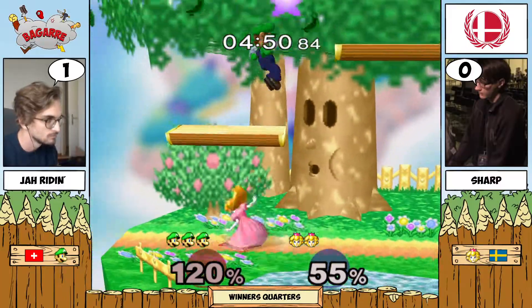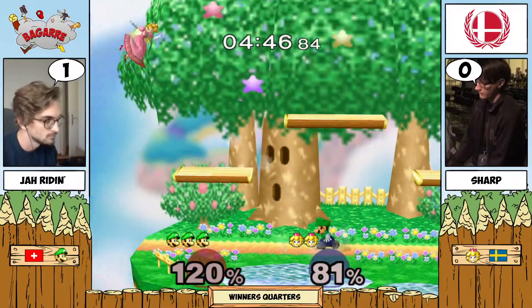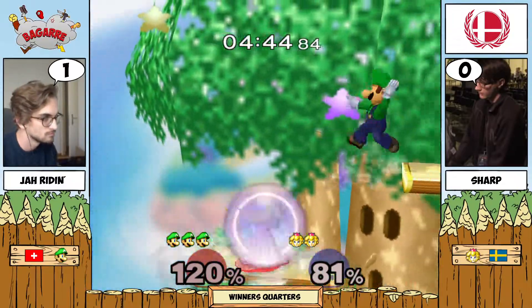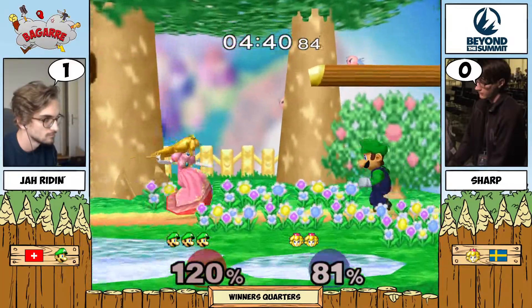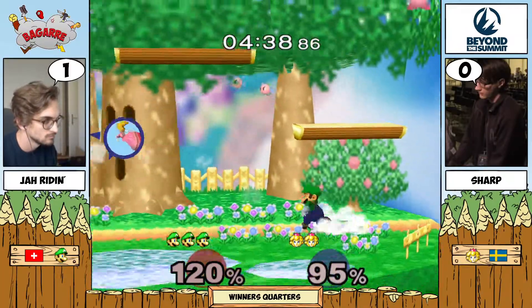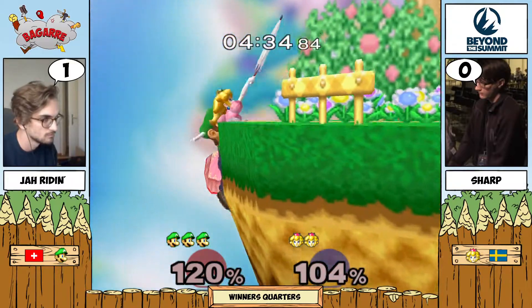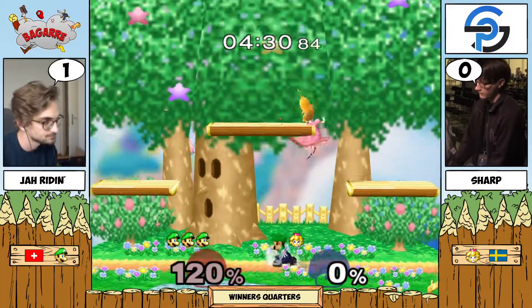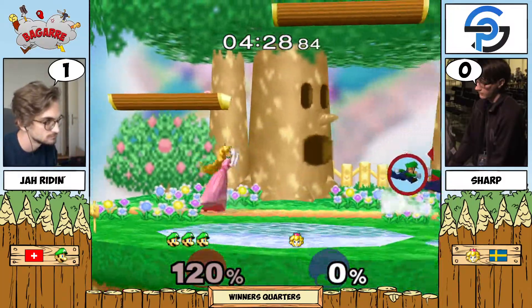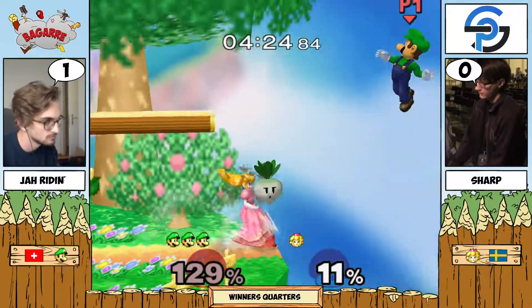Jarine putting up a wall underneath — Sharp isn't getting hit by it but it seems so menacing. Jarine's just not scared to put himself out there in scary spots just to put pressure on Sharp. If you know you can get out of those spots it's not so scary, but against a player like Sharp it's definitely a risky play. Now it's a two stock lead, even though it was looking quite promising for Sharp in the first couple stocks.